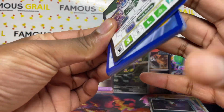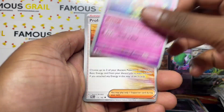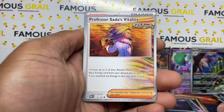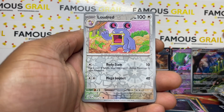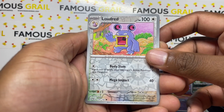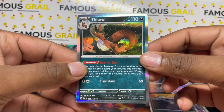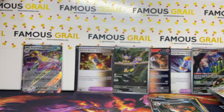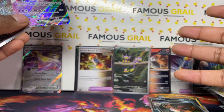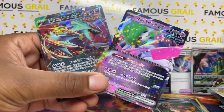Last pack - Paradox Rift. Make sure to like and subscribe. Let me know if you do like these collection box openings and want to see more of the latest products opened on the channel. I feel like not a lot of people open this sort of stuff. We got a Teval holo - unfortunately just one hit in that box.